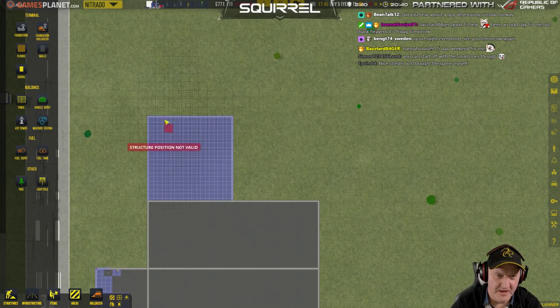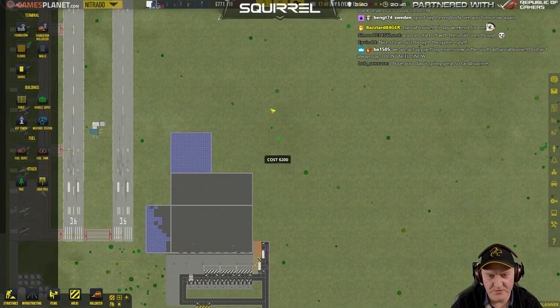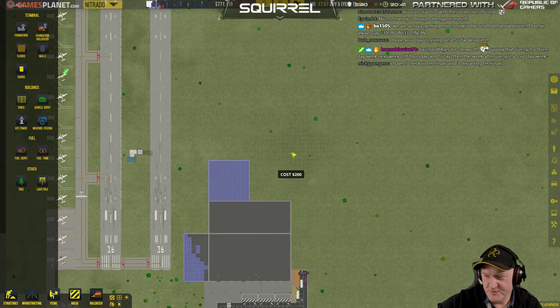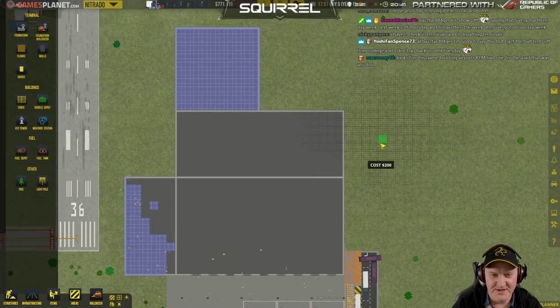Probably put the seating here, then allow people to walk past, then have another area, another stand, and we just keep going that way. The taxiways would go on this side. So the runway would sit here, probably. You just bought the game yourself — nice dude. You can start off with the small ones, but do you want to get the big boys in, you know?